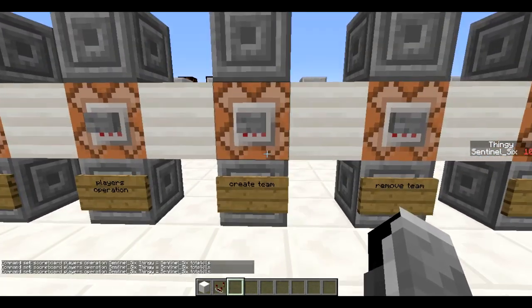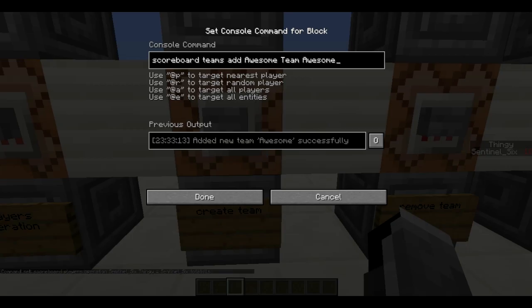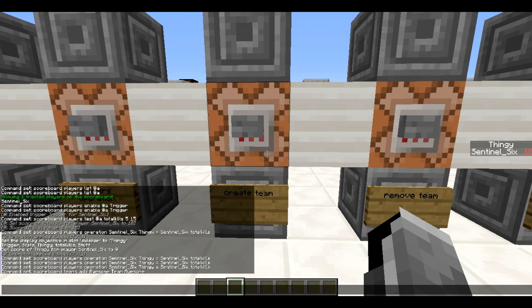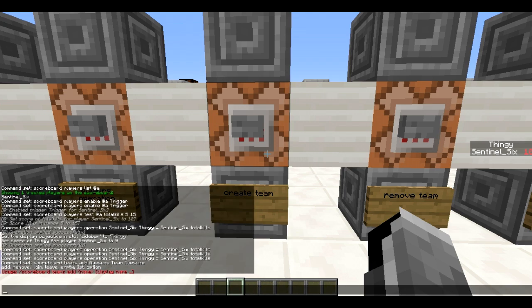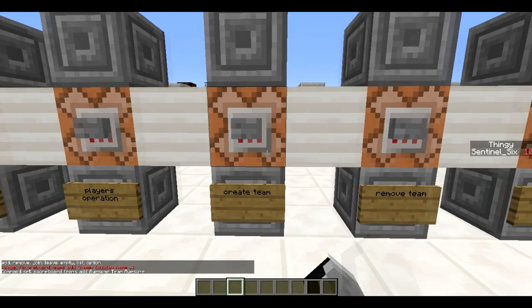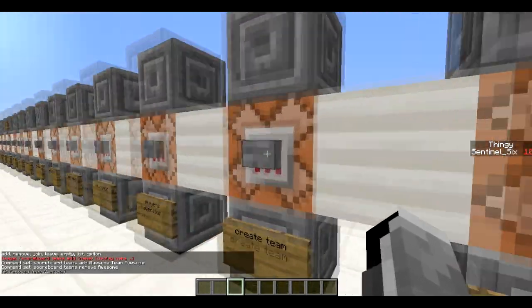Next is scoreboard teams. There's a really easy way to create teams: 'scoreboard teams add awesome TeamAwesome'. This adds a team called 'awesome' internally that displays as 'Team Awesome'. The syntax asks for a team name and a display name. You can also remove the team with 'scoreboard teams remove awesome'.